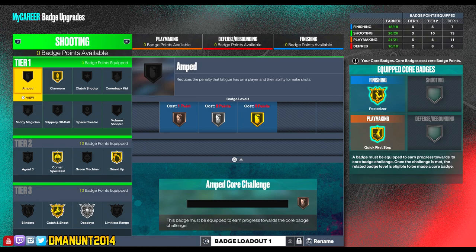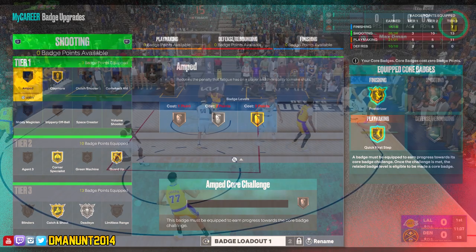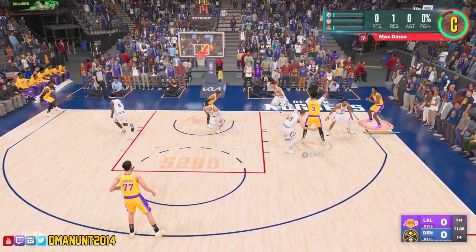I'll core that posterizer, no problem. Clamp breaker, almost done, no problem. Something about the shooting though. Here's what I did: pro, 12-minute quarters. I have on claymore, corner specialist, guard up, catch and shoot gold, and dead eye. The goal is to make a lot of catch and shoot shots, so why not stack badges to make that easier for yourself?